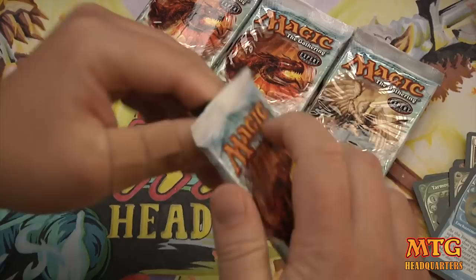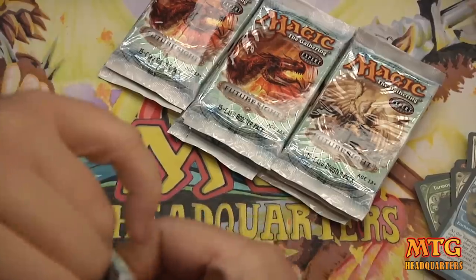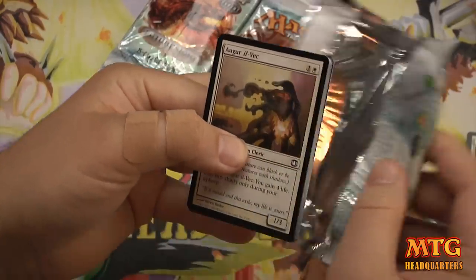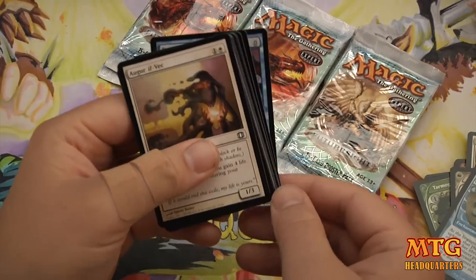I hope you guys are enjoying this. I think the next old set I'm going to open — I may do New Phyrexia next, because that was sent to me and I should open that. And then maybe Tempest, or Ice Age. You guys vote between Tempest and Ice Age.